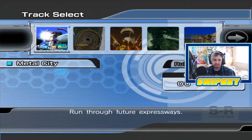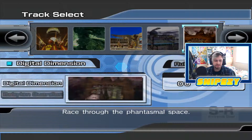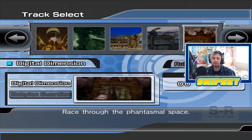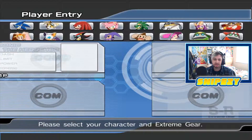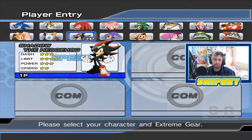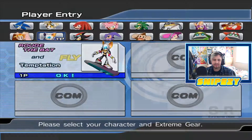We are going to be doing another race on Free Race. Going all the way over here, we can see that we have unlocked Digital Dimension, which I believe we unlocked when we finished the Babylon story. We can even do the Babylon Guardian if you'd like. We're going to be doing Digital Dimension, since we didn't check out this stage in the main story mode — though you can check it out in mission mode. For this next race I'm going to be playing as Rouge the Bat with her board called Temptation, and she is a fly-type character.